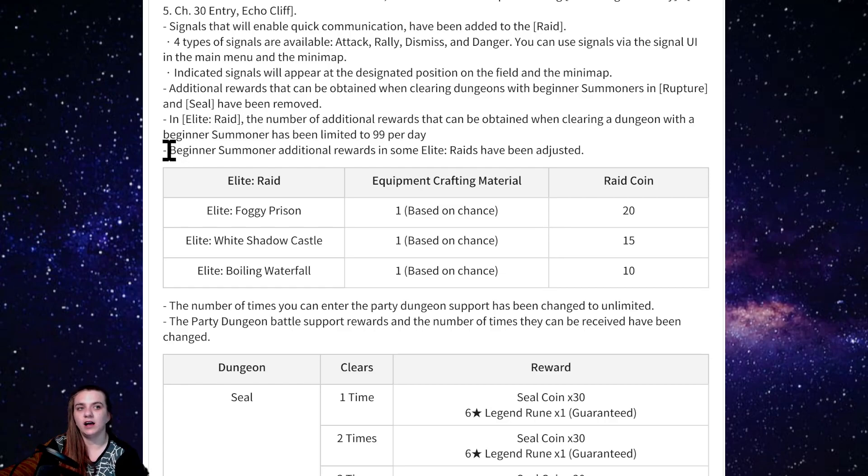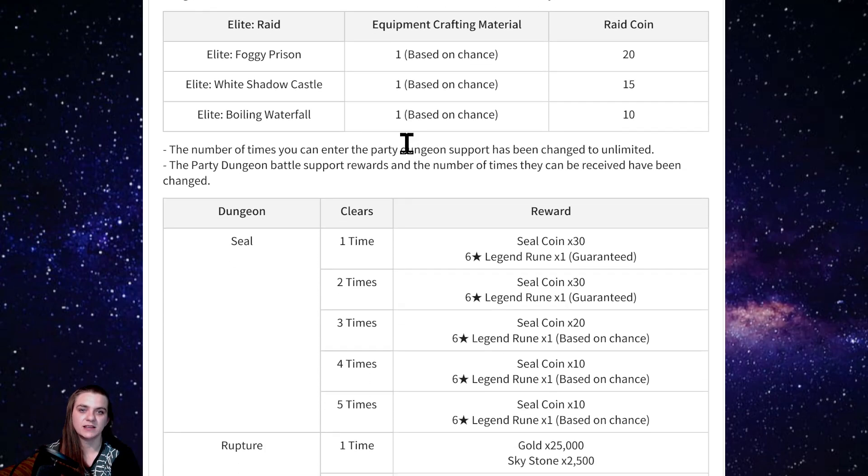The number of additional rewards obtainable when clearing a dungeon with a beginner summoner has been limited to 99 per day. So it sounds like you can run something like White Castle and get rewards up to 99 times a day — they way increased that. I think people were abusing it by using tickets and going forever, so putting it to 99 makes sense.